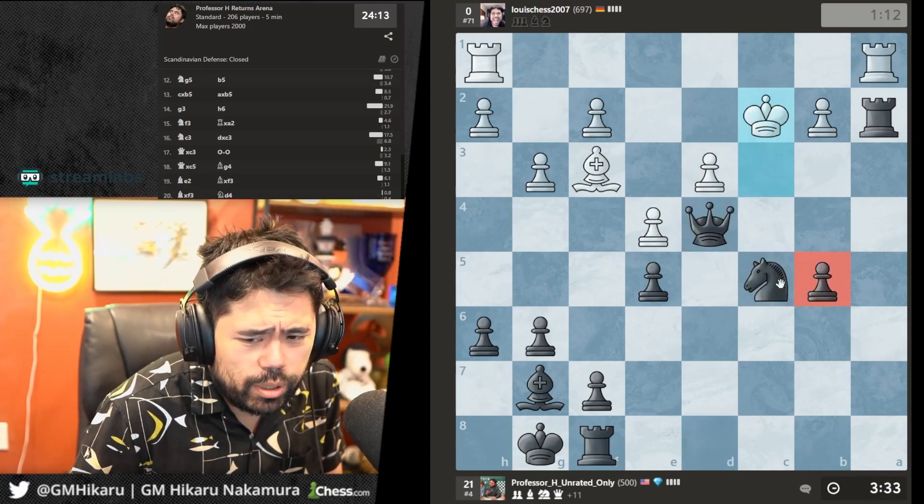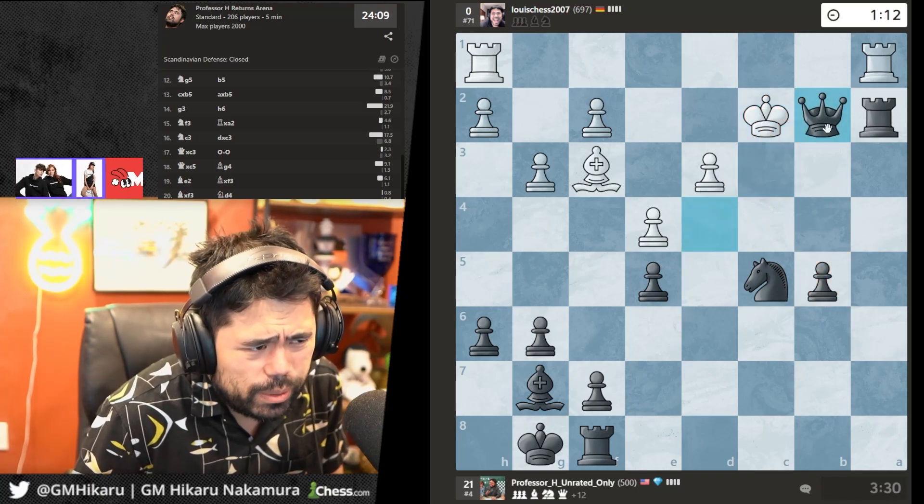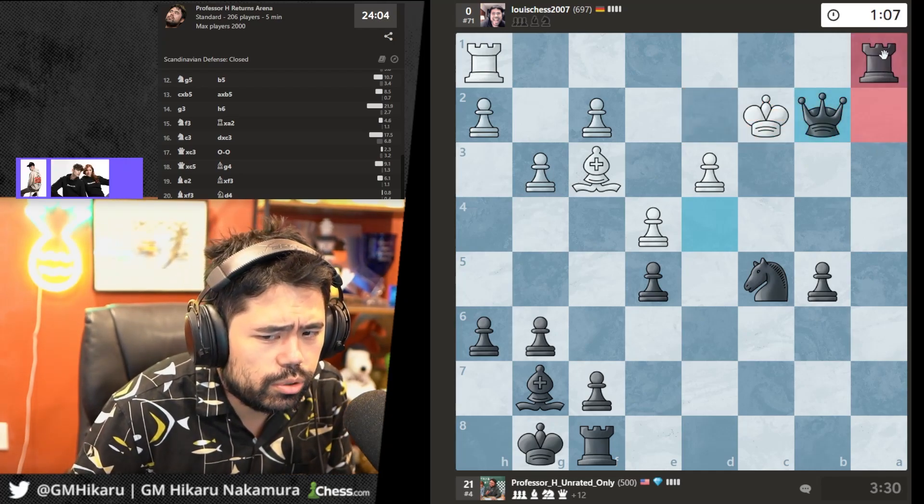I'm not going to waste money on business class for a five-hour domestic flight — I'll just fly in the back with everybody else. This is just checking with Ra1 next move.